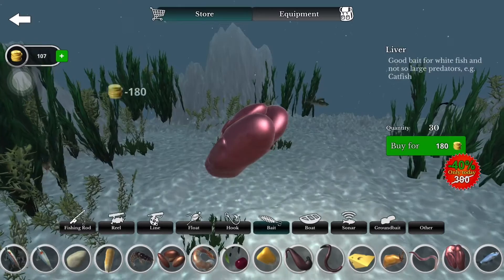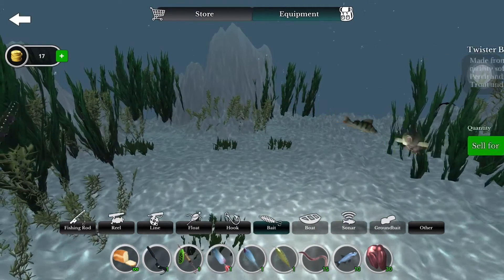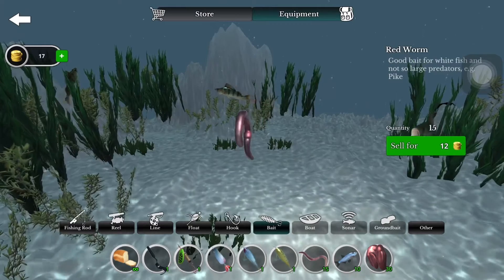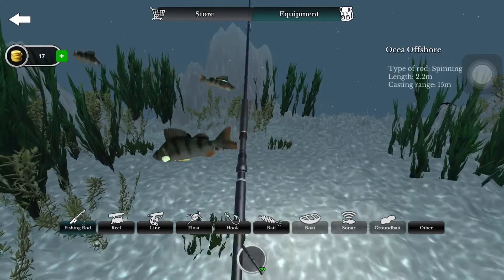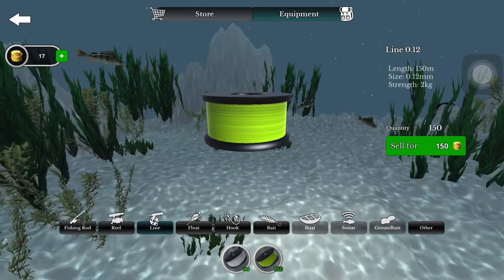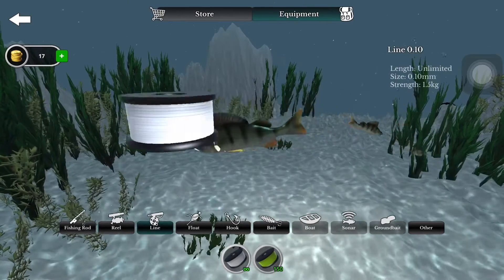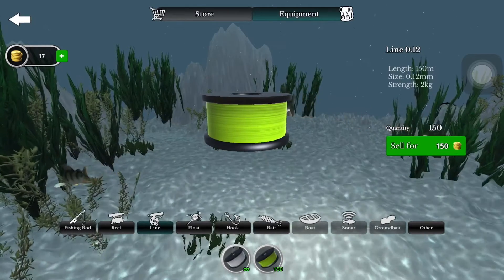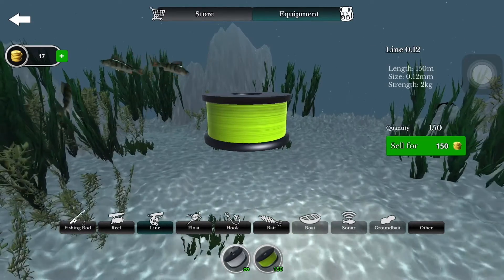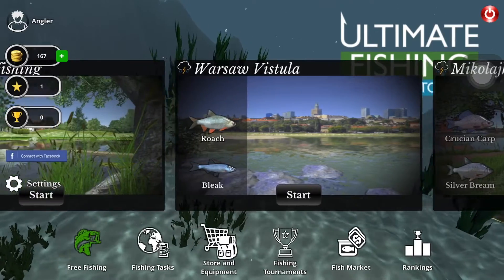Live bait and chicken liver for catfish — yeah, we're out of money. Let's go to equipment to see what we've got: a black worm, a spoon, a crankbait, chicken liver, a live fish, a live worm. Oh, we've got a rod, and a line — I could actually sell this for whoa, 150 bucks. I think I'm just gonna sell it, it didn't make that much of a difference. Tell me in the comments below if you think I should have actually used it.